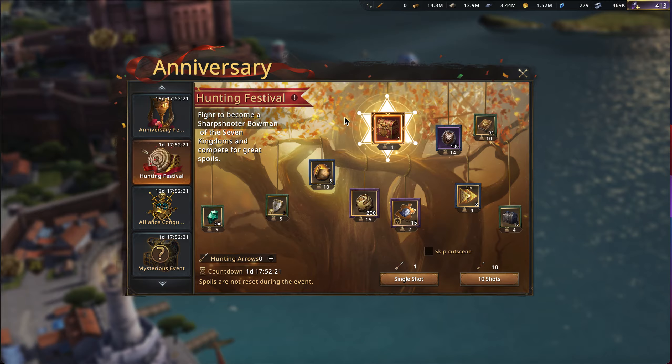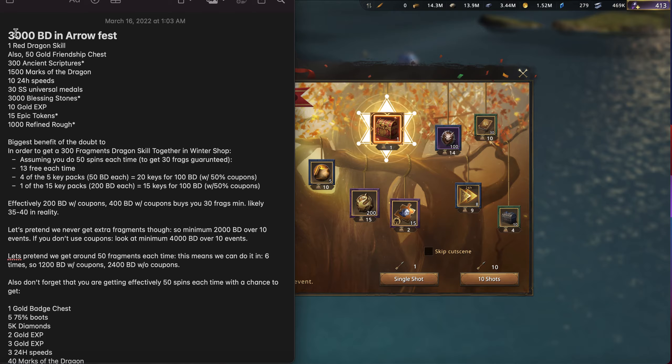I want to compare this to the Together in Winter shop because realistically that's the only other place you can get those dragon skills. So keep in mind: 3,000 black diamonds for all this stuff. I've got that listed up here — and just to correct one thing, this should be 50, not what was shown before. Everything else should be right. We're going to compare this to the Together in Winter shop, and we'll use 300 fragments of the dragon skill as our benchmark.